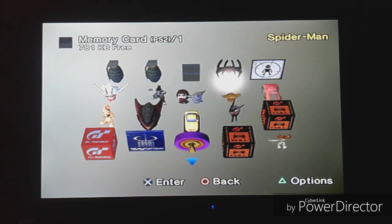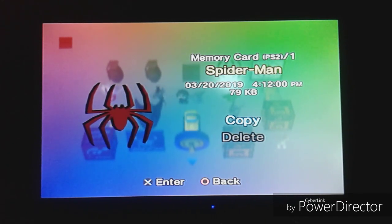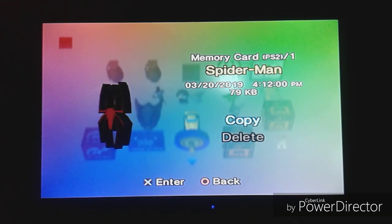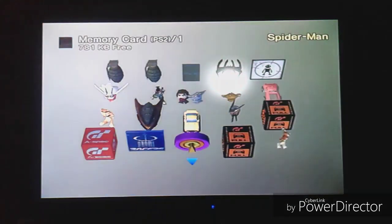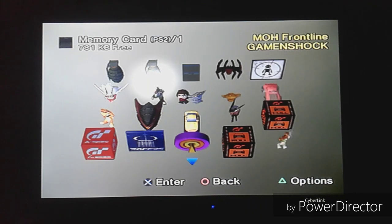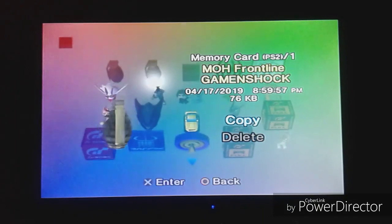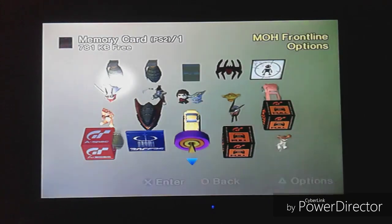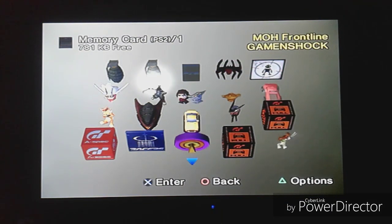We got a few more: this one is Spider-Man — the first Tobey Maguire movie tie-in game. It's just the basic Spider-Man logo, but it has a nice red to it. Then these are Medal of Honor Frontline — here's my save file, 'Gum and Shock,' because I couldn't fit 'Gaming Shock' with the 10-letter limit. We also have my Frontline options, and the icon is just a spinning World War II grenade. I'm currently doing a let's play on this game, so I'll put a link in the description.